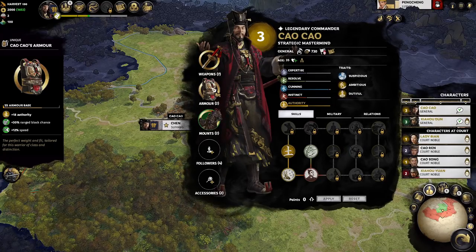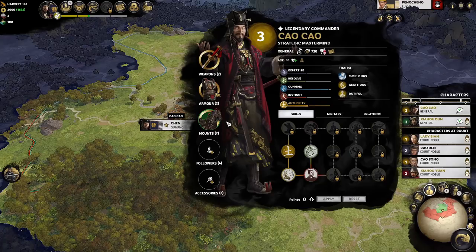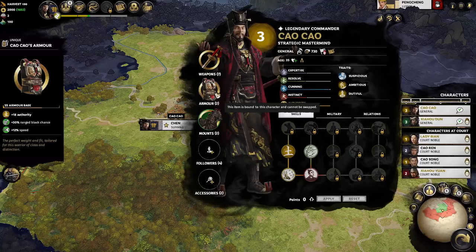Everyone's armor, weapon, and horse items are going to give you different amounts of stats and different bonuses. So it's important to pick the right items for the right characters, much like how we talk about picking the right characters for the right court positions.